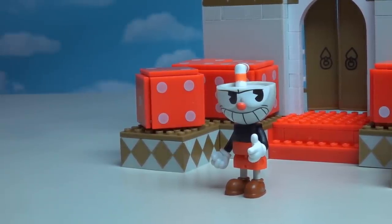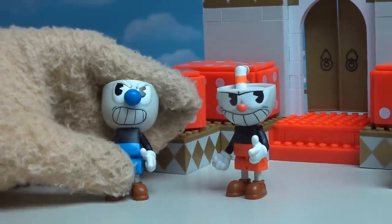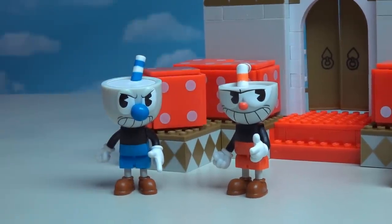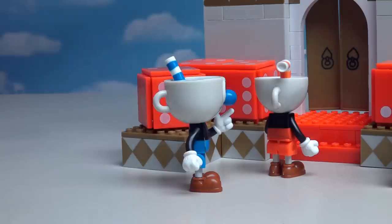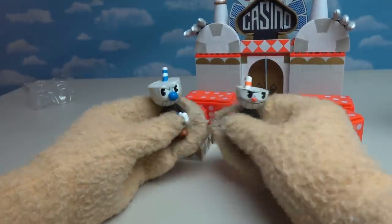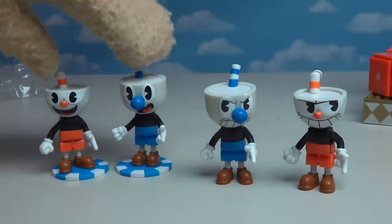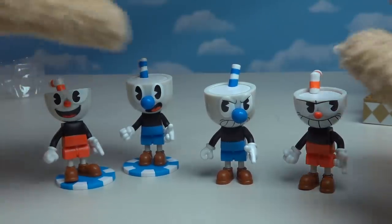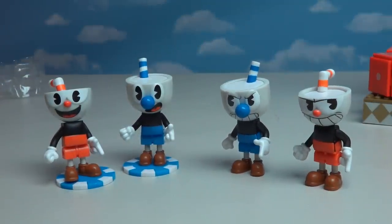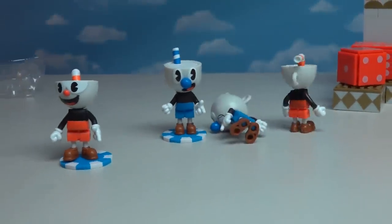That's right, Cuphead! But you're not doing it alone, because we get another exclusive figure in this playset, which is good ol' Mugman! He's got the same look on his face - a look of consternation about defeating the Devil! We gotta destroy those soul contracts! Now, the one thing I want to point out about these figures is that they are exclusive only to this set, because if we compare them to the Cuphead and Mugman in the blind boxes, you can see they have different expressions. These ones are happy, where these guys are ready for a fight!